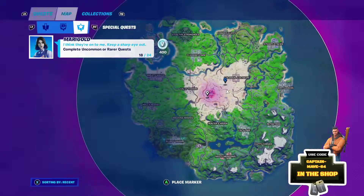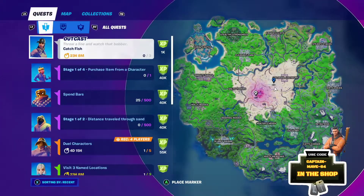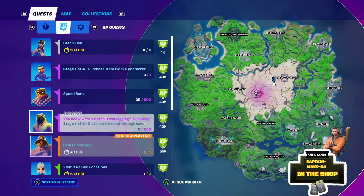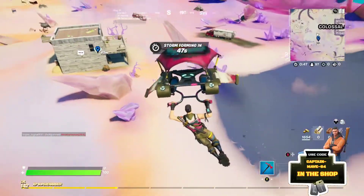Alright guys, I'm going to be showing you how to complete the first three epic quests that you get right now from week 15. The first quest is to purchase an item from a character, spend 500 bars, and travel a distance through sand.